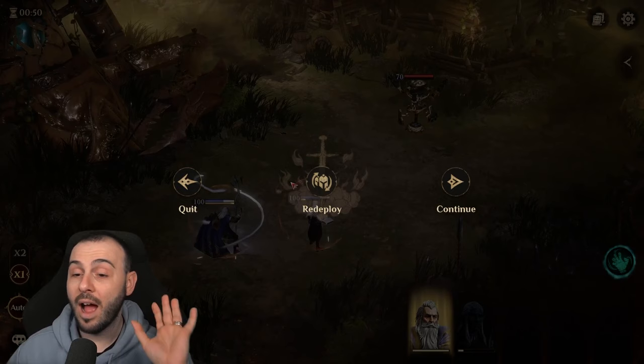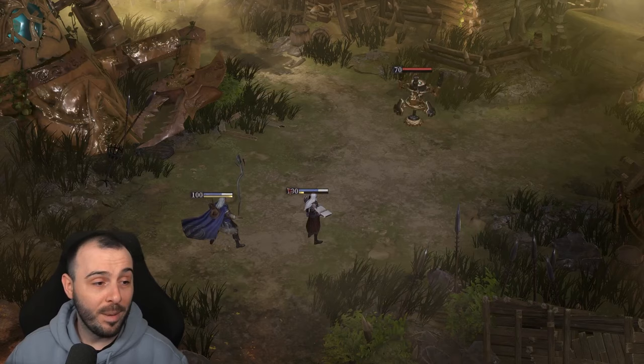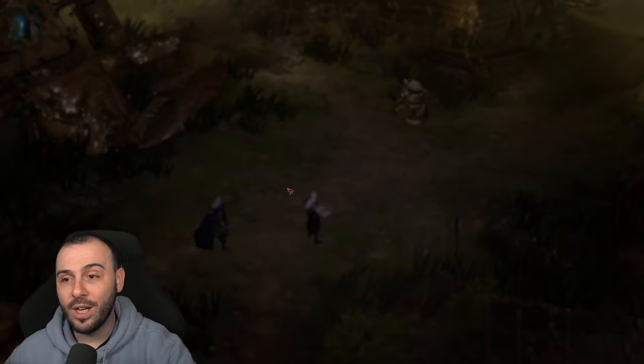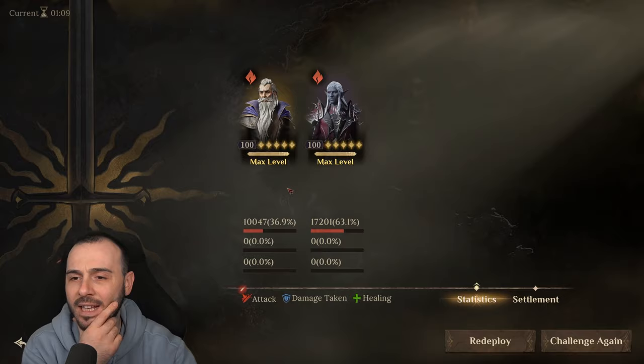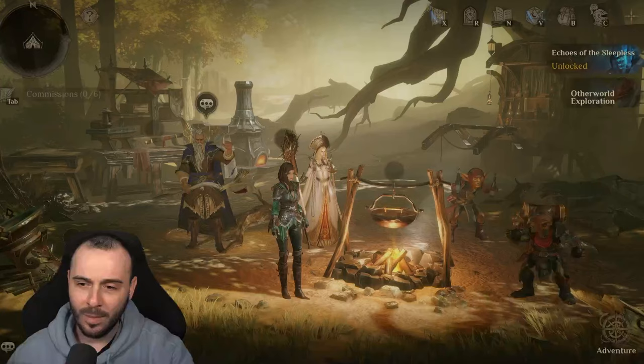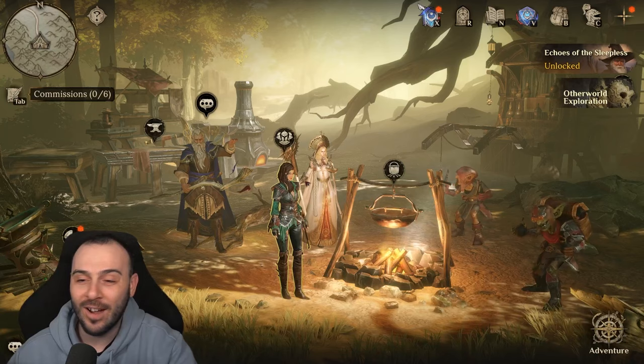I wanted to do testing on both the artifact and the champion, because some people might be in a situation where they can only pick one — either Elminster or the artifact. I'm leaning 55% towards the artifact and 45% towards the hero. I just feel like that artifact is too good to miss — it's so unique. But setting that aside, we've seen what the new artifact can do.